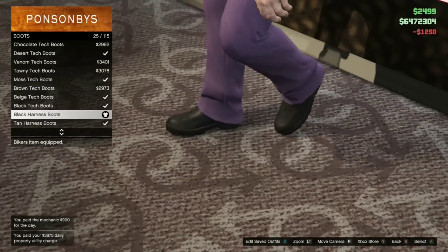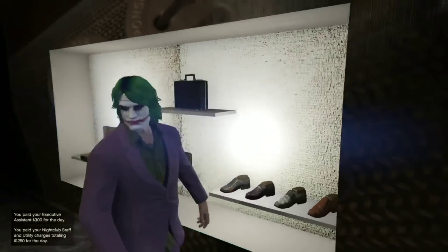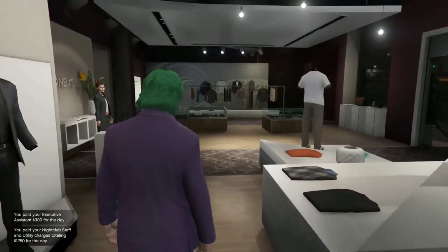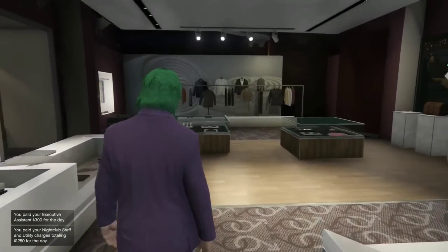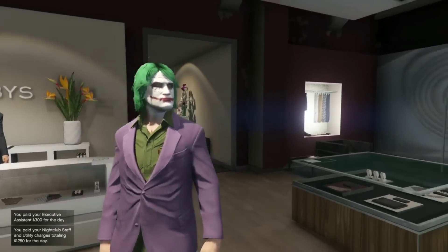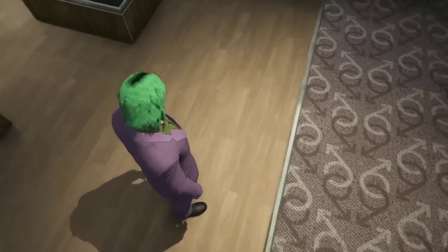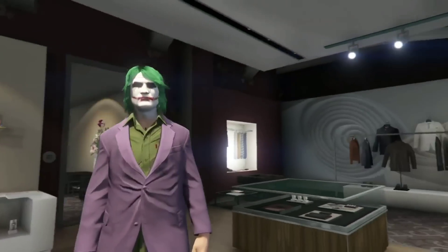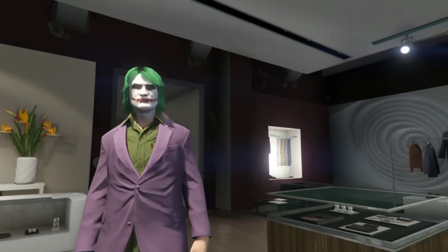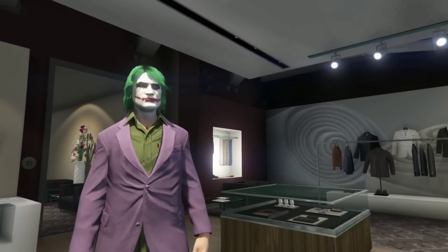With the shirts, you're just going to go into shirts and then you're going to scroll up and you're going to be looking for the untucked moss green shirt. I really liked this one because the button is undone. He's not a buttoned-up, dressed-to-the-nines type of character. He's just real rugged around the edges, so I really liked the slouchy look of this Joker. And then with the shoes, we're just going to go with the black harness boots. I didn't want to make them real dirty. This is actually one of my favorite outfits I've ever created. So as you see right here, the outfit is pretty much done.